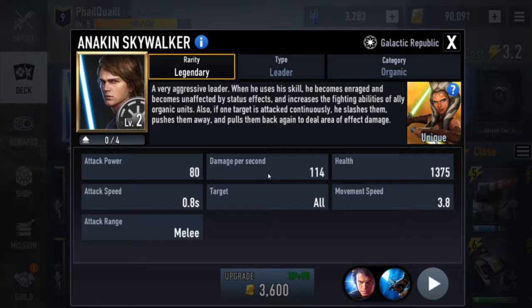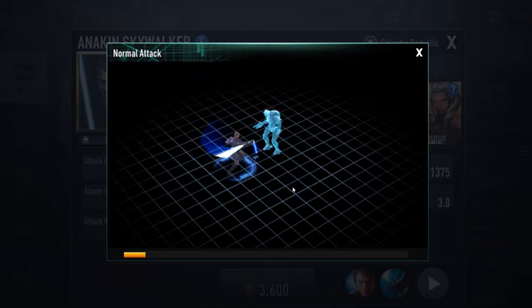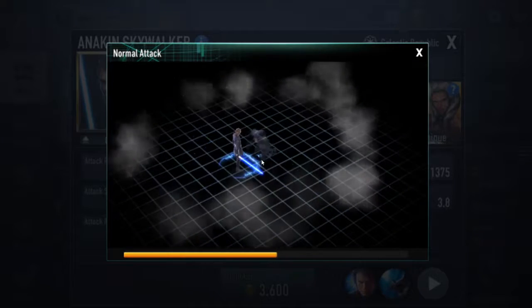One of the fun things with Anakin is his consecutive attack ability. What he does is push people away, pull them back in, and then do an AOE attack. You can see it here: a couple swipes, pushes them away, pulls them back in, slams the ground.